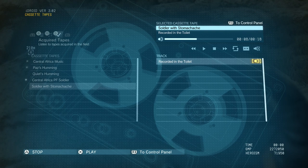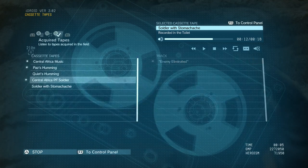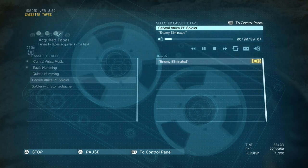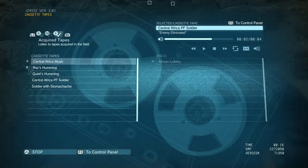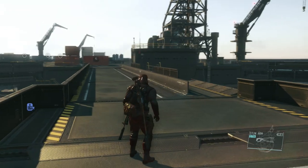If you've picked up the cassette tape of a soldier using the toilet, when you're hiding in a toilet you can play it and enemies will leave you alone and won't check the stall. I also have an 'Enemy Eliminated' cassette tape — if you play this, enemies will think you've been eliminated and run away. There are loads of different cassette tapes; check your acquired tapes list to see which ones you have and put them to use.